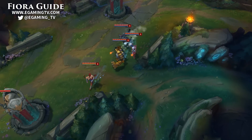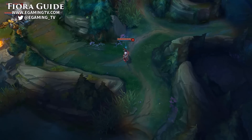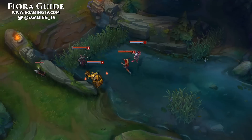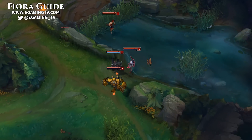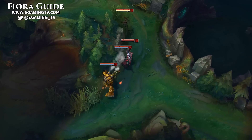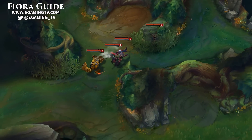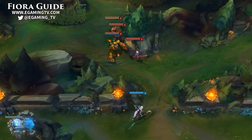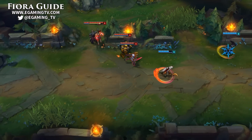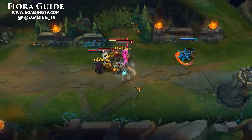Fiora is a really strong top laner that can bully a lot of top laners out there. She's a champion that Trinity Force works well on, so she benefited from the changes that came in 6.11. Fiora has a number of ways she can help her team win. She can dive into the enemy team and focus their carries, use her true damage to fight through bruisers and tanks to reach the backline, or if your team is way behind, she is a great split pusher who can beat a lot of champions 1v1.